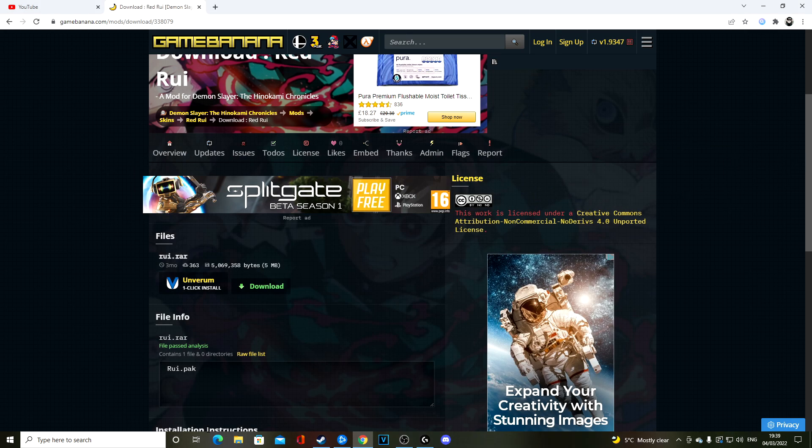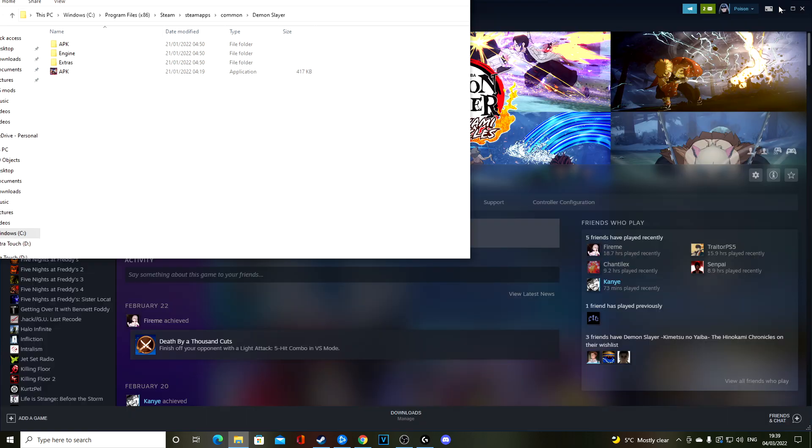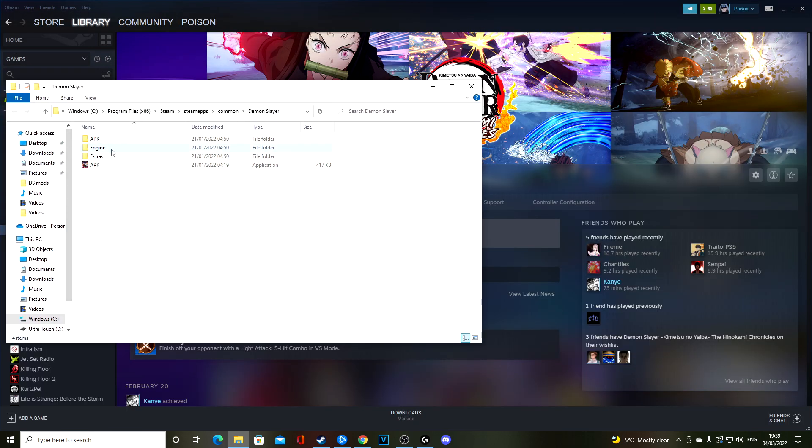Once you've done that, go to Steam and find your Demon Slayer title. Right-click on it, go to 'Manage,' and then 'Browse Local Files.' This is a very important step. You'll see the game directory window open on the side — keep this window open. This is your Demon Slayer game directory.